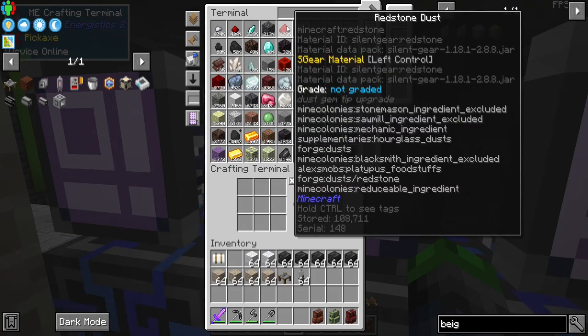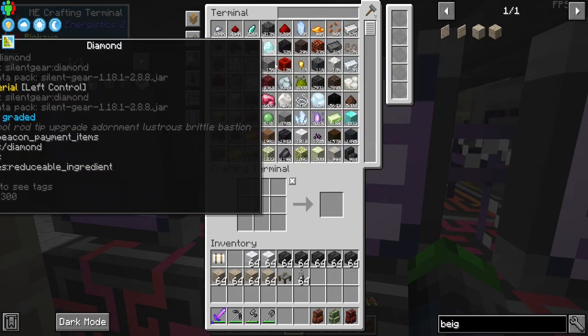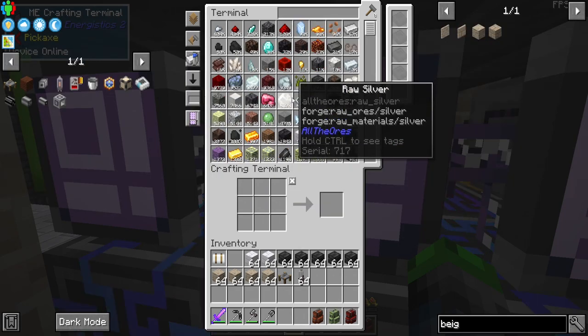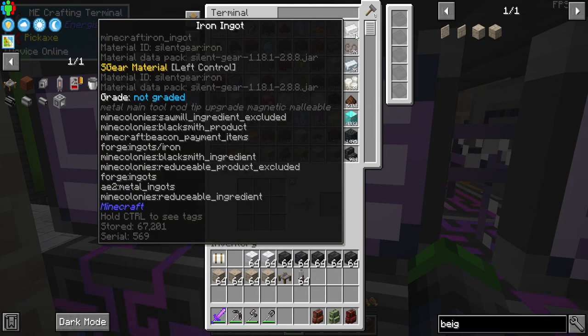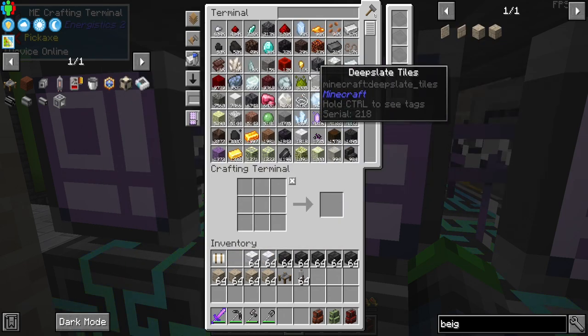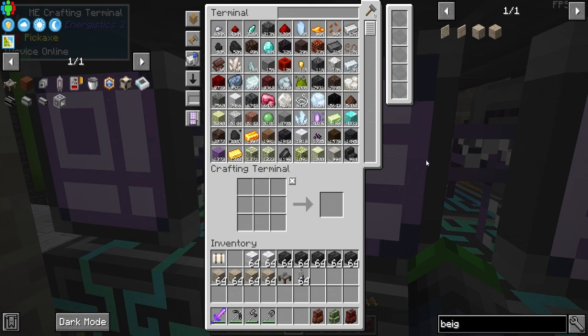We've experienced this with redstone — we have over 100,000 redstone dust, and it's like ouch. We've had iron running the whole time and it's at 67,000, that's the entire series, and it's been over a month. Redstone's been running for maybe a week and it's at 100k, so that's where we're going.